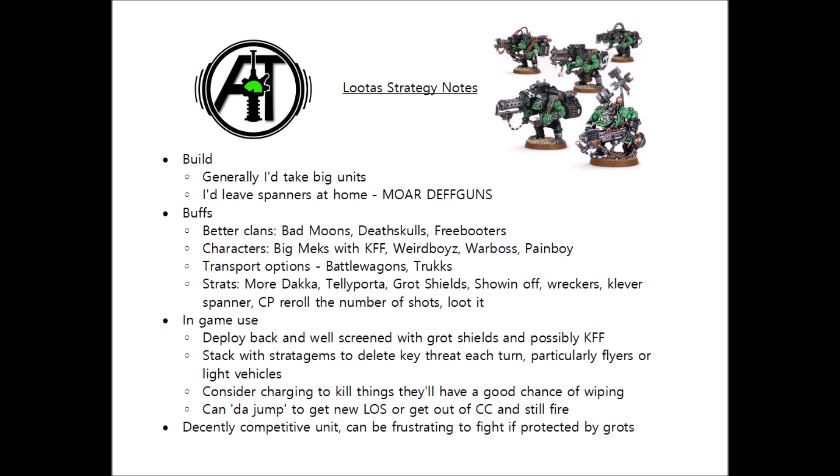Let's talk about ways to buff the looters. First of all, with clan choice — as a pretty much dedicated shooting unit, looters are going to benefit from the dedicated shooting clans. Bad Moons is probably the best choice; getting a re-roll of ones all the time is really good, it stacks well with Dakka Dakka Dakka, and it's basically a nice flat one-sixth increase to their damage output. The real reason you want to take looters in Bad Moons though is their stratagem 'Showing Off', which for 2 command points lets your Bad Moons unit shoot twice. This will on average give you a mighty 60 shots with your looter mob on a big unit, with exploding 6s from Dakka Dakka and re-roll ones from the Bad Moons trait. It's really not a bad little combo — on average you're doing more like 14 wounds to a standard Toughness 7 vehicle from a really long way away, although it will eat 2 command points per turn.